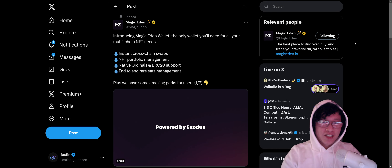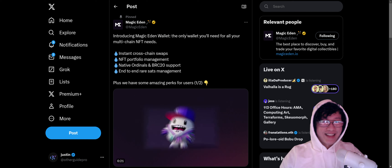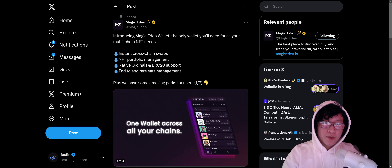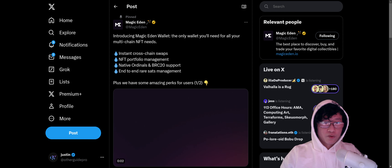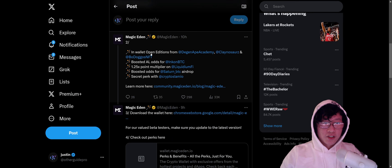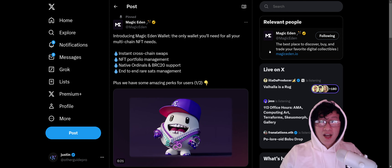Let's move on to the Magic Eden wallet. It's setting up the play for the ETH marketplace that Magic Eden is going to drop in collaboration with Yuga Labs — that's going to be really interesting. The Magic Eden wallet is the only wallet you'll need for all your multi-chain NFT needs. I downloaded it — it's just an extension like MetaMask, but it aggregates everything. You can use it for your degen stuff on Ethereum, Solana, Polygon, as well as Bitcoin ordinals. It supports instant cross-chain swaps, NFT portfolio management, BRC-20, and end-to-end rare sats management. I would give it a try — I'm excited to see how the ETH marketplaces will go with the Yuga partnership.